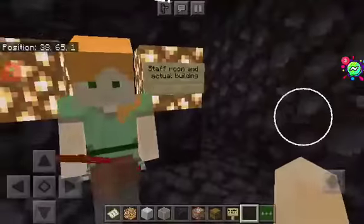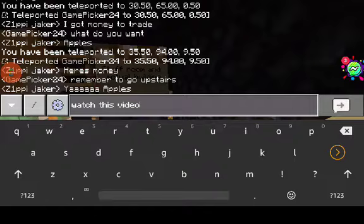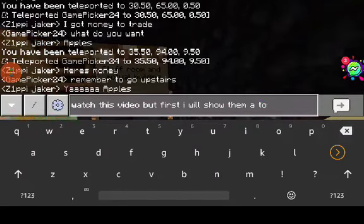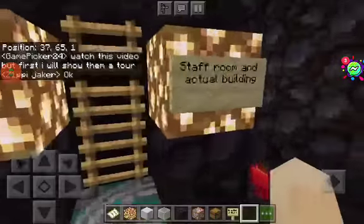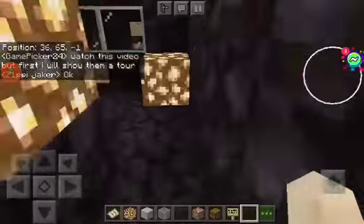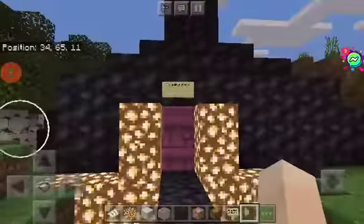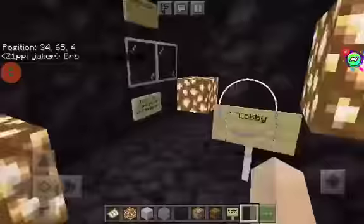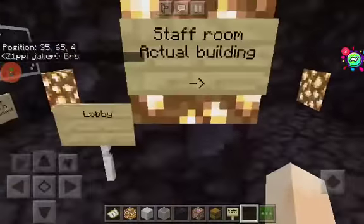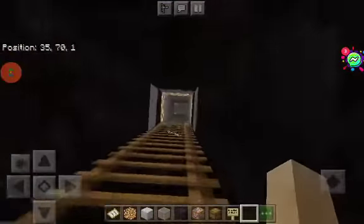Thank you for showing us the example. I'm going to show them a tour. I still have some apples. So first, where you come in — you need to go here to the trading shop, which is right here. Now we go here, and you see this is the lobby.